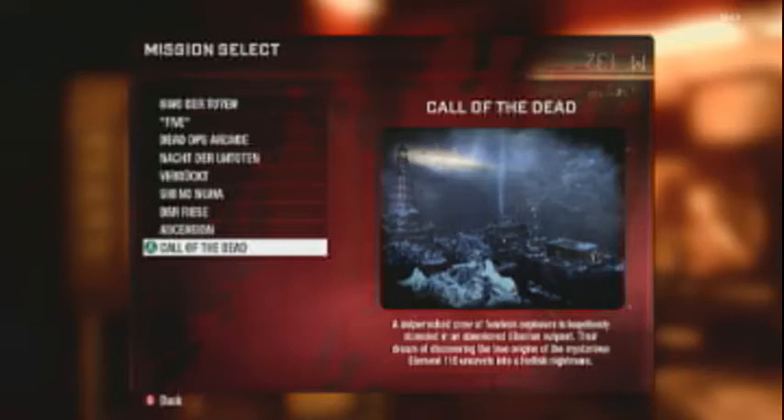Alright, we're going for the Quiet on the Set achievement, which requires us to kill George. Now this is no easy task, but George has a bit load of health and is very annoying.